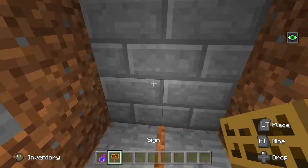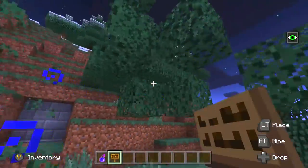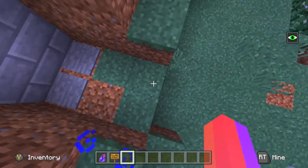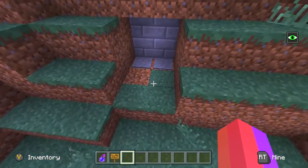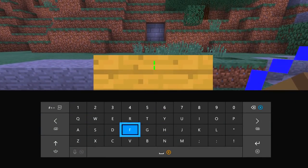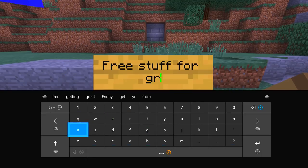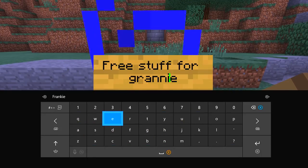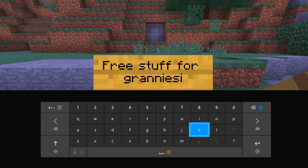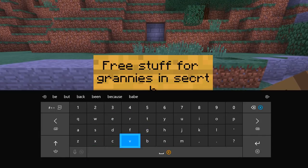Awesome stuff. She's going to think, 'Awesome secret base you've got here!' I need to put another sign down. Let me get rid of this tree — go away. Although I thought about putting diamond blocks here to lure her, that doesn't make sense because it wouldn't look like a secret base. So I'll just put a sign that says 'Free stuff for grannies — in secret base.' I think it'll work, guys.